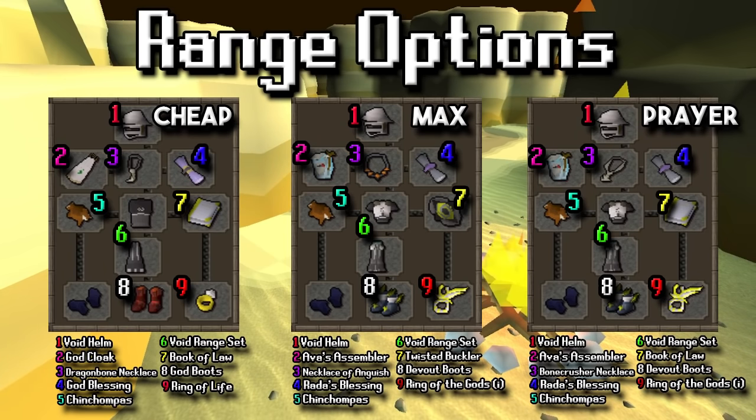For the range gear, I have three different setups: a cheap, a max, and a prayer-based setup — you can choose what you want. One thing I will say is if you don't have void, I'd highly recommend it. You could come here with blessed d'hide or even black d'hide if you had to, but your XP per hour is going to be substantially less, so I really recommend void. You'll have to get it at some point anyway. The cheap setup has some nice affordable gear with prayer bonus going along with it. Prayer bonus is huge here because you're very far from a bank.